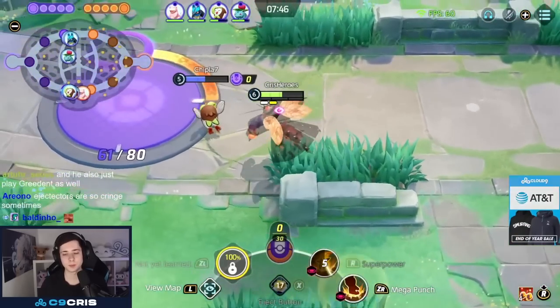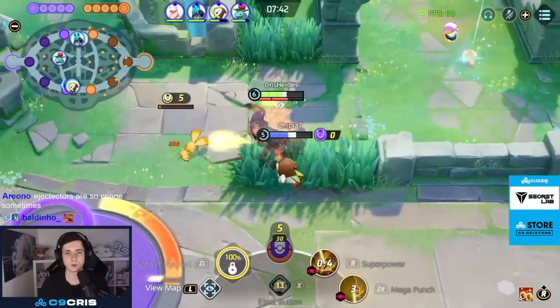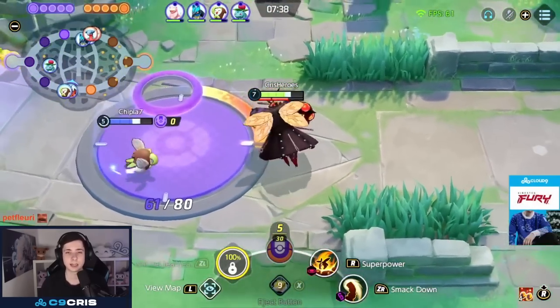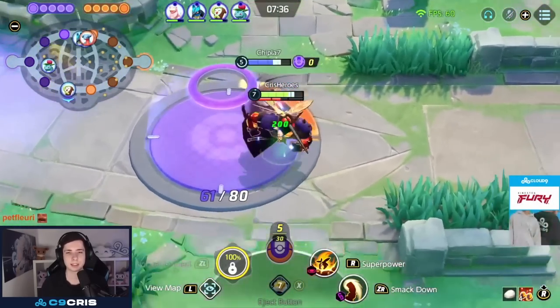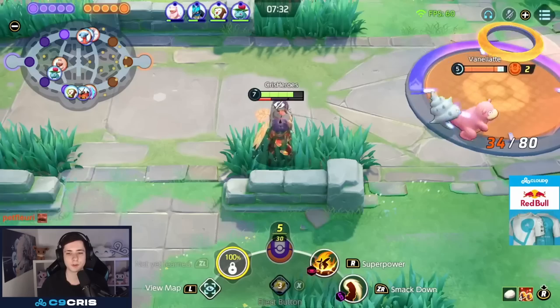Superpower is easy to miss, so be careful. The best thing is Superpower has a quite low cooldown compared to Leech Life — that's why Leech Life is actually much worse. Leech Life does more damage, but it's easily missable and has a much higher cooldown. And at level 11, we can always reset our Superpowers, so even if we miss one we're not totally out of the fight yet.